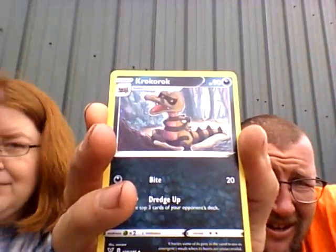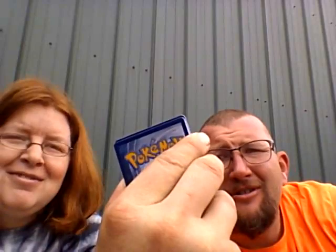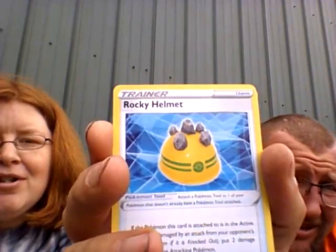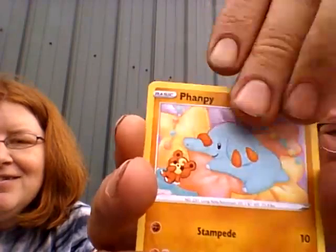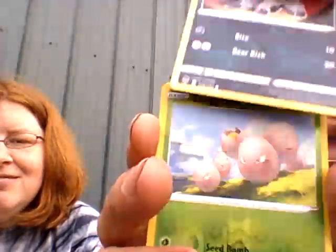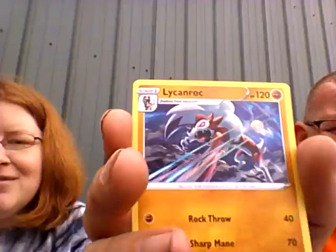Psychic energy. That Krokorok thing again — what in the world. Wyndon Stadium, Wyndon Stadium. Rocky Helmet. Arrokuda, Arrokuda Seadra. Phanpy. Shuppet. Poochyena. Exeggcute reverse. Liepard — I don't think I've seen that Liepard either, hmm, that's cool though. Here's my code card. So far we haven't really gotten any super amazing rares.